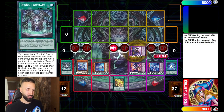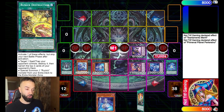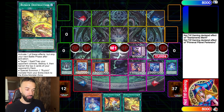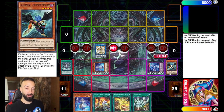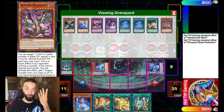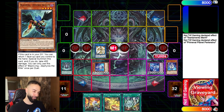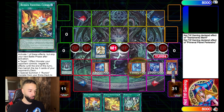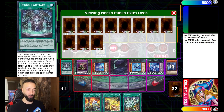Now we activate Runic Fountain and special summon Gary. Next we go Runic Destruction and casually draw three — it doesn't matter what we draw. Now looking at the end board we have a level four and a bunch of different attributes. We go into Curious, which will send Zephyrus. Garua draws one — that's the fourth draw of the turn. Zephyrus is how you use Runic Fountain in a broken way. Curious mills three, Rhino gets milled, we trigger Sheeran's effect to put Gary back.